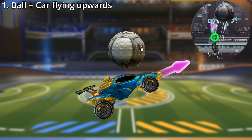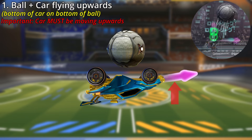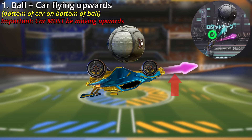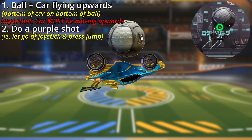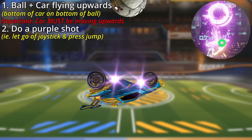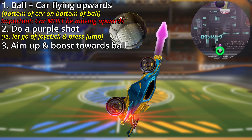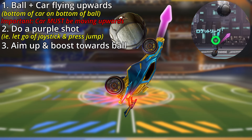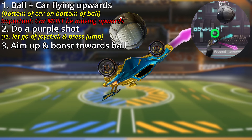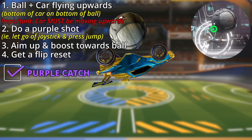To start off, get the ball into this position with the bottom of your car facing upwards towards the ball. The momentum of your car should be moving at least slightly up towards the ball. Then let go of joystick and press jump to do a purple shot. And now for the catch: immediately aim up towards the ball and press and hold boost. This will push your car up towards the ball, at which point you can aim forward with the bottom of your car on the ball, get a flip reset, and there's your purple catch.